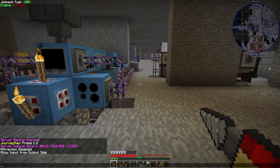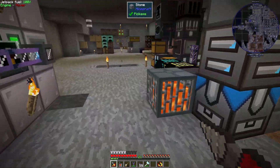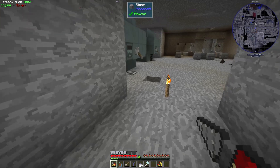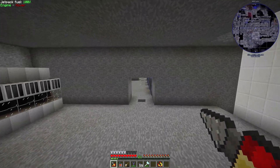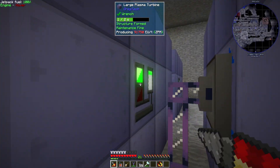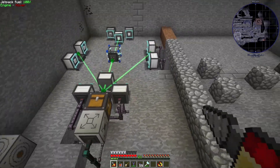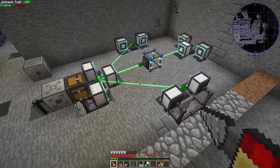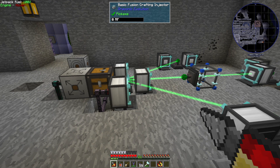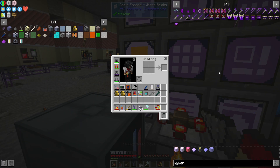Alright, so last episode I believe we were working on the injections for the wiring cores, and we got that completed. As you can see here, we have our injection system, and eventually we'll be upgrading the injectors to the Wyvern. I'm not sure if we can exactly do that right now — let's check. Okay, that's gonna take Draconium blocks, activated. Or just a block of Draconium? Question mark.